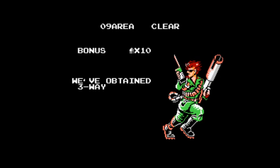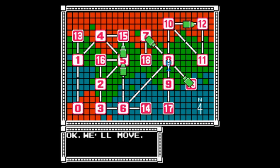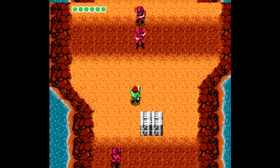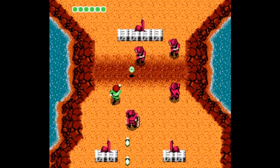You have to play Area 9 because you need this — we've just obtained the 3-way. That's actually the name of the gun you've got, a weapon called the 3-way, and you need it in order to play Area 7. Now, the 3-way is not a good weapon — it's actually a terrible weapon, as you'll see. It's much worse than the rocket launcher in pretty much every way.